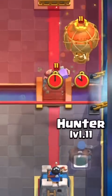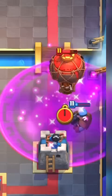We all hate this combo, but the Hunter can fully counter it. The balloon will be one inch away from the tower and give you a small heart attack, but it works. You can activate the King Tower with the Electro Dragon.